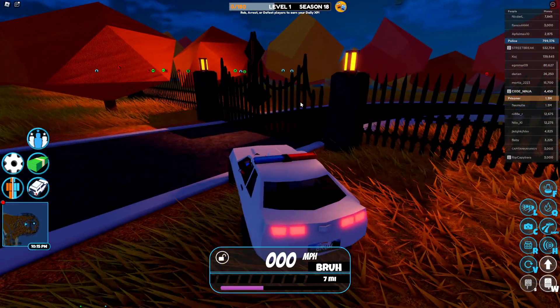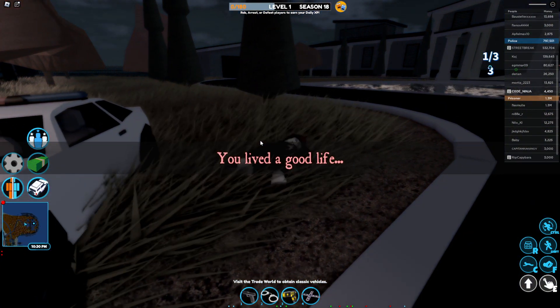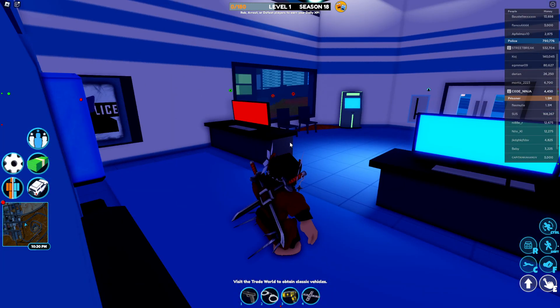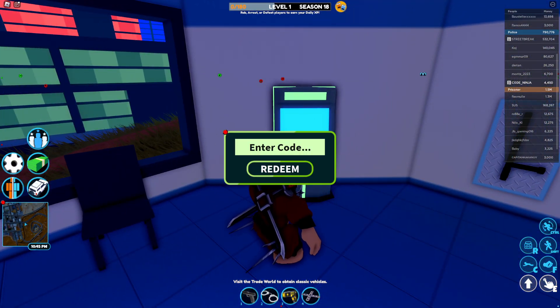I think I need to reset, guys. Let's reset really quickly. Okay, we're back. So guys, if you want to redeem codes in Jailbreak, you have to literally talk to the ATM — open up the ATM. And that's pretty much it. Open up the ATM and there is a code: September 2023.